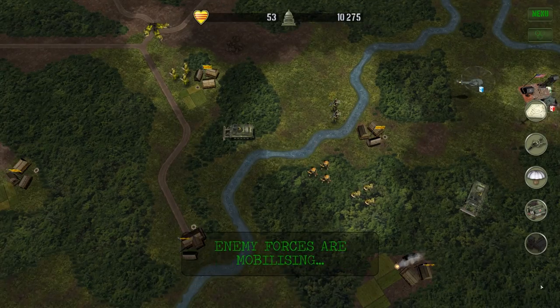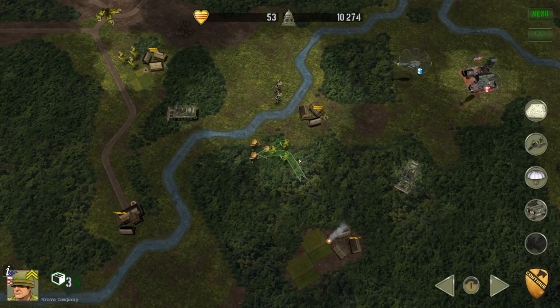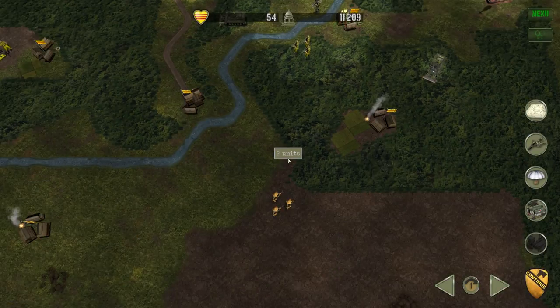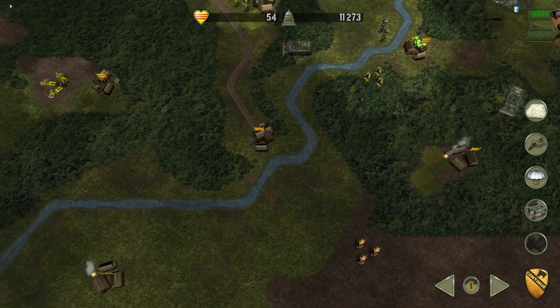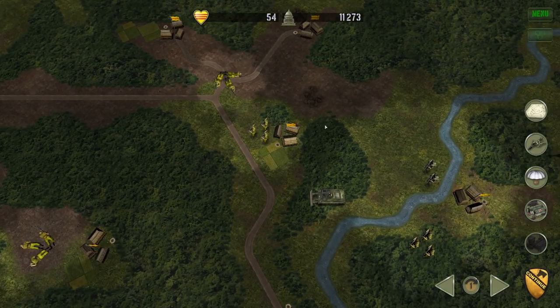He'll get refueled. There's the enemy again — fantastic. Knowing where the enemy is this often... they're probably going to get injured. We won again. Frequently we have enemy units get injured, and it's amazing that we're doing this well at this point.